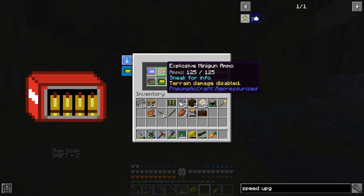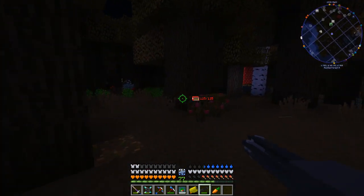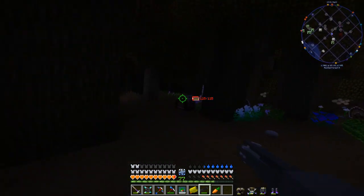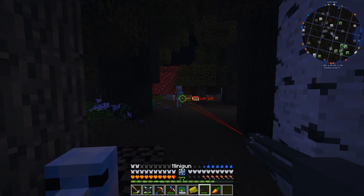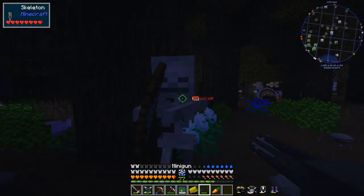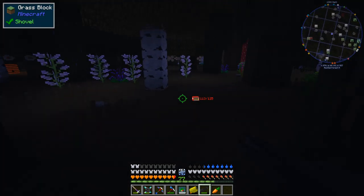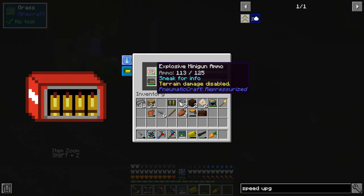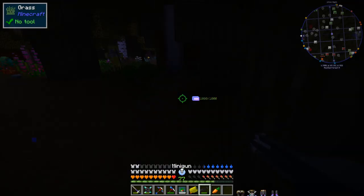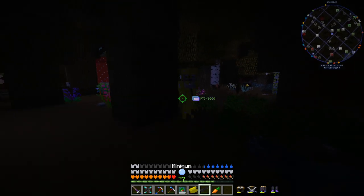The weighted ammo is a little bit more expensive but does quite a bit more damage. There are upgrades to make it charge up faster. The explosive minigun ammo causes an explosion at the site of the mob — it's not an explosion that will break blocks though. And finally we have potion ammo — you can make minigun ammo from just about any potion. I made one with Poison II, so when we shoot there's a chance it'll apply poison — and it looks like it did, he's got Poison II right now.